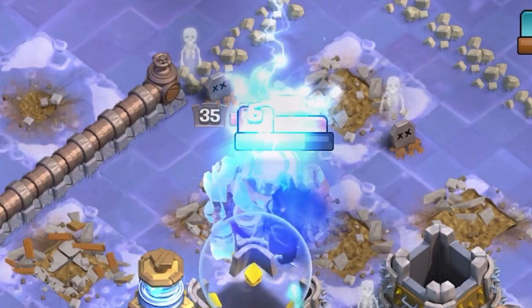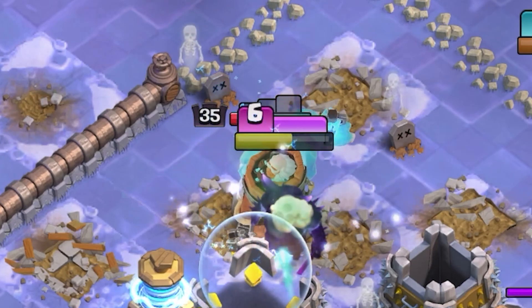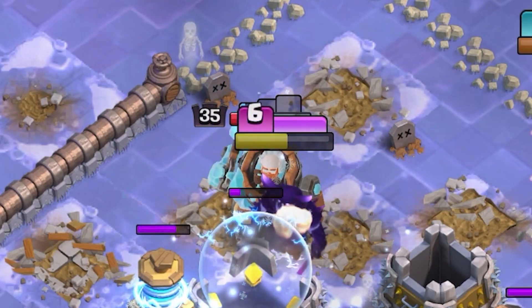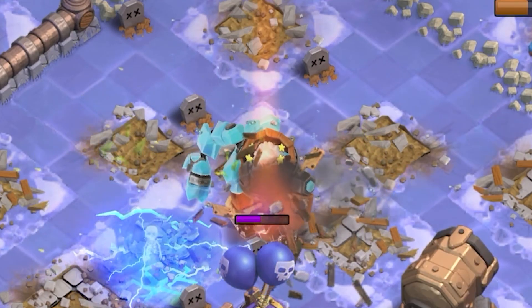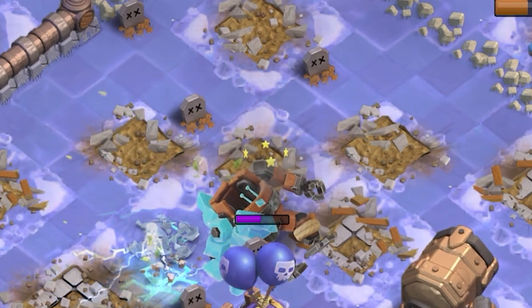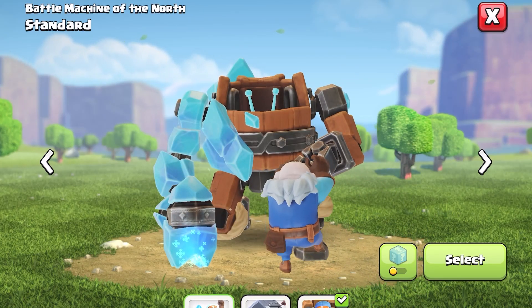It has some cool lightning effect when we activate the ability, and it has a little bit of ice effect too. I really like its knockout animation — let's see it again, it's really cool. Overall, this skin is $8, so that's too much for me.